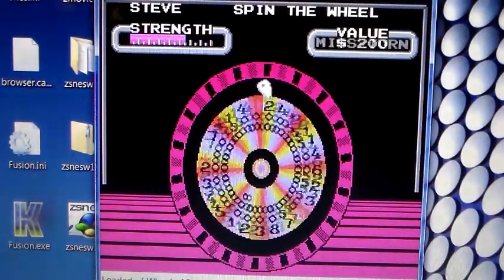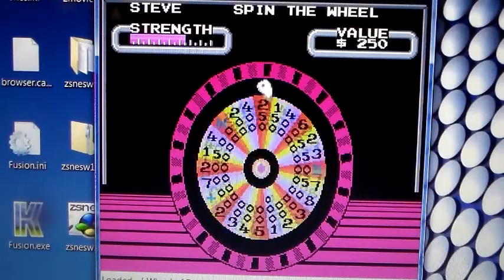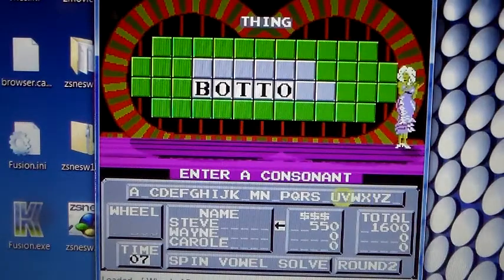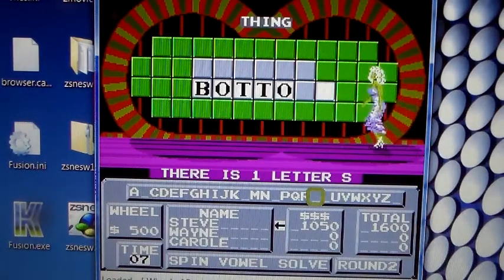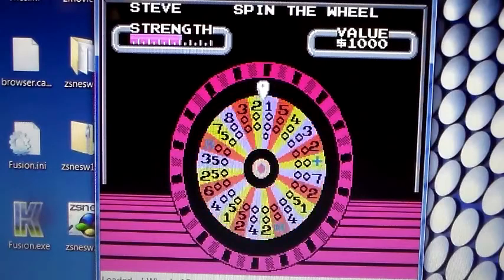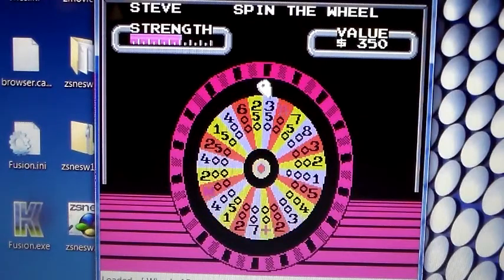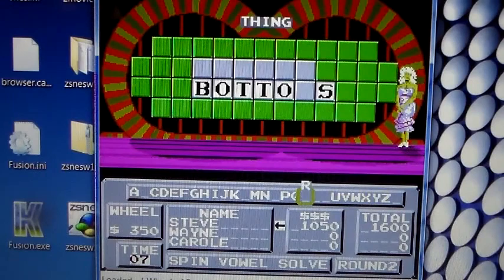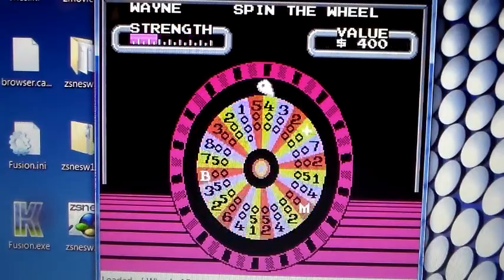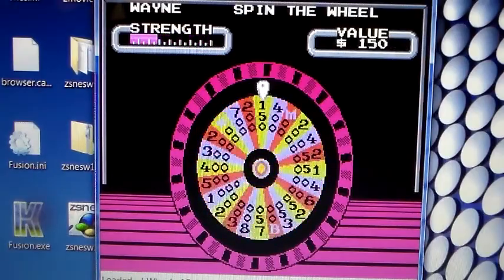Spinning again — move the wheel — 500, calling S, there's one. Spinning again at 350, calling R — no R, turn lost. Back to my turn. Wayne's World, party time, excellent! Where's Garth? If there was a Garth in this game, that'd be hilarious.